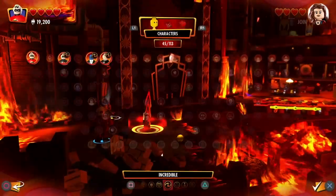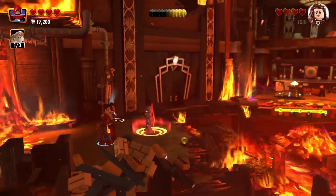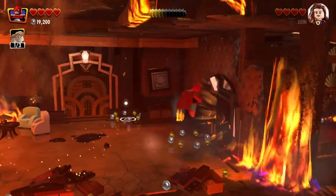Instead of throwing someone and then building a bridge, I decided to save time and fly over there. If you don't have a flying character, you can make one in the customizer. I just made a video on how to do that — there's a link to it in the description of this video.